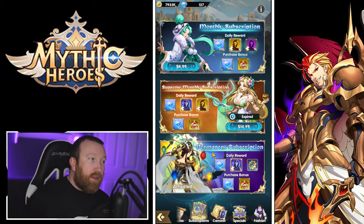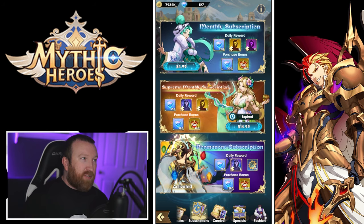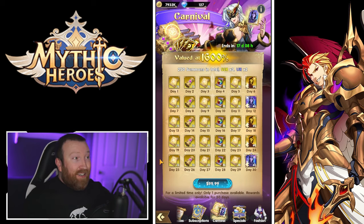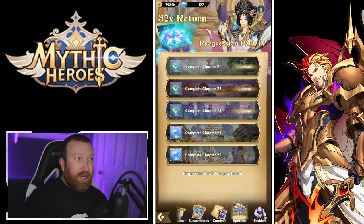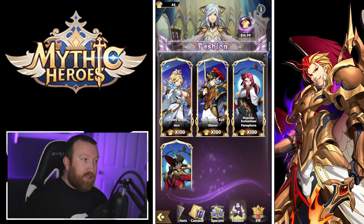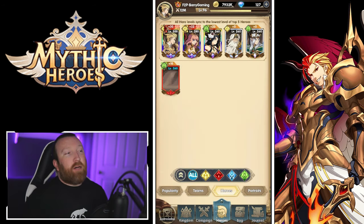The store has weekly, monthly, and daily diamond deals, plus a free one every day. The Pantheon pass and Hero pass are good value for progression if you're looking to spend a little. The permanent subscription is definitely a must-buy for most players — you get tons of resources every day. The Carnival at $100 gives a lot of hero copies over 30 days. There are also progression packs with great diamond value based on chapters completed, skins, and an overall VIP system with rewards.